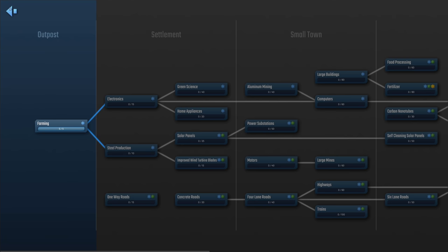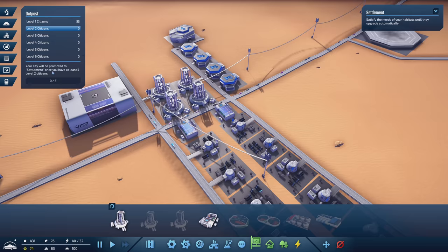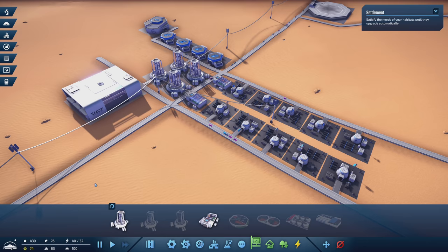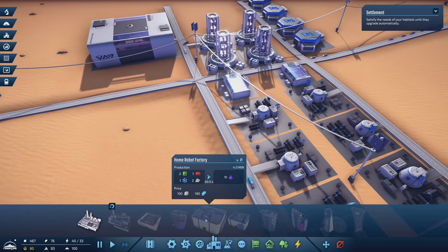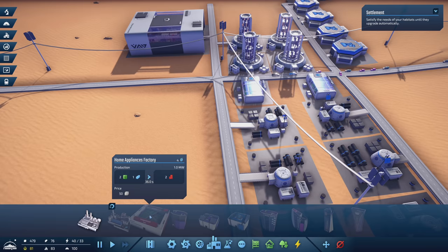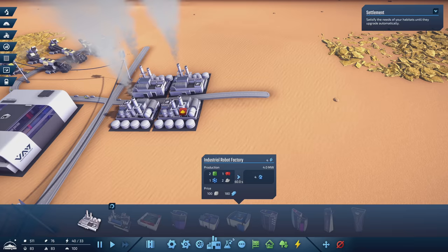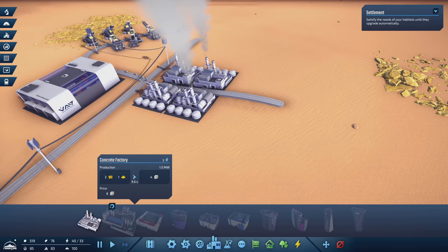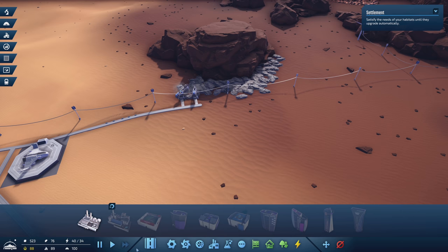So we need a new science project. We can't do these yet because we haven't upgraded ourselves. We need to have at least five level two citizens, so we have to upgrade these in order for us to continue our research. Eventually we're going to get to more luxury things — they're going to want parks and stadiums, home robots, home computers and home appliances. The next stage of this is to start catering to all these different supply networks. If you like this game, please give it a like and let me know in the comments if you want to see more.